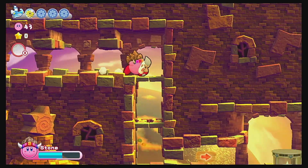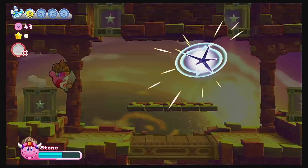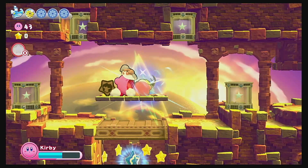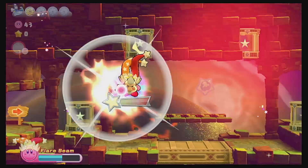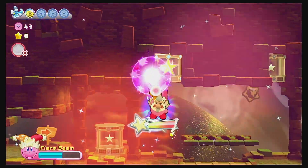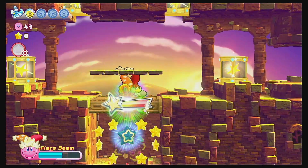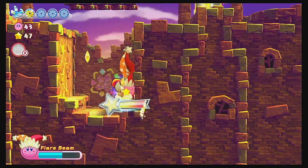I think I might edit out these loading screens because they take quite a while. We're going to get an ultra super ability now! That means we missed the second energy sphere and we're gonna get the last two in the rift. Oh, flare beam is so cool — we gotta hit these light switches. That's awesome — and then it opens the door. Nice.